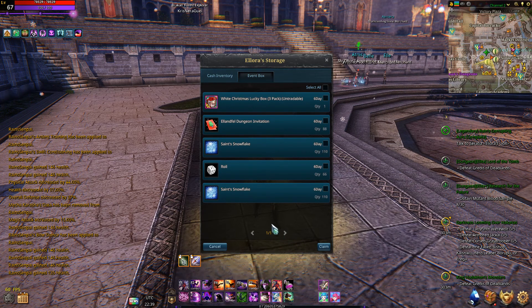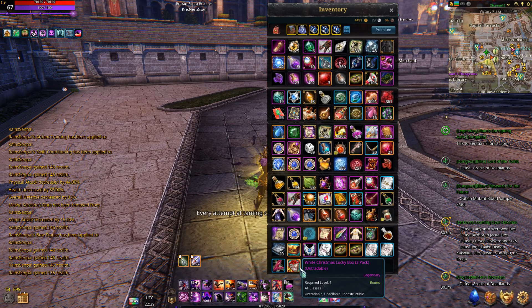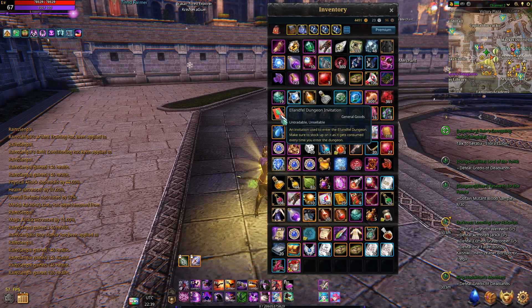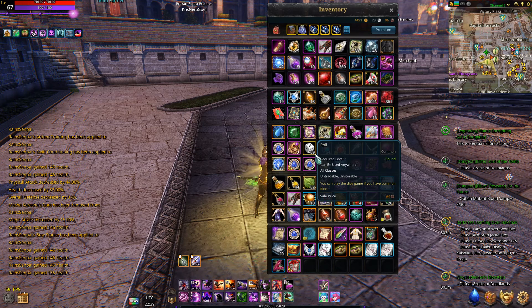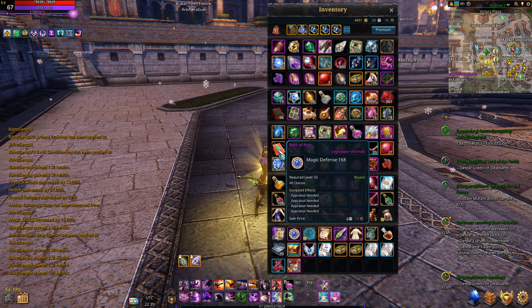They gave you compensations for those days, so let's go ahead and collect all of them. I'll make a separate video on boxes so I will not touch them here. They gave you quite a few snowflakes, some dungeon entrances, and a lot of dices as well — this is nice.